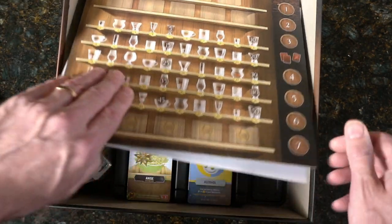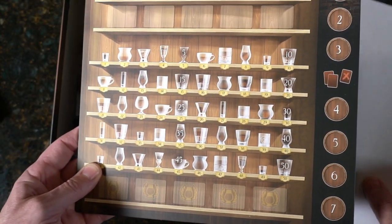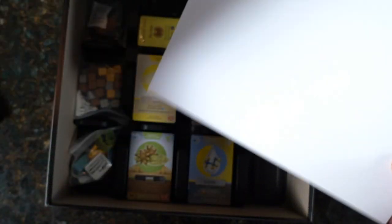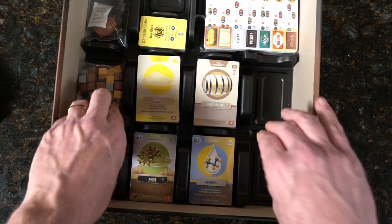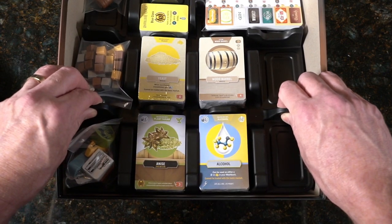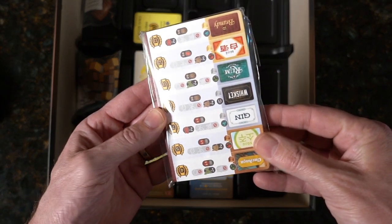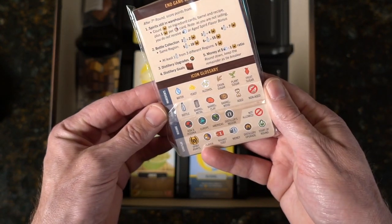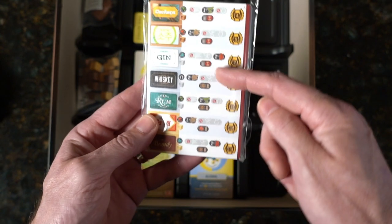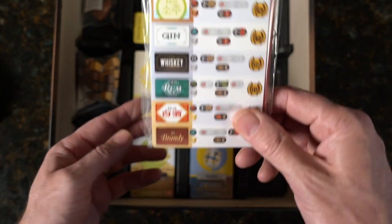Different types of spirits, different types of glasses for said spirits. And these look like a card — different types of spirits again. End game scoring. So this is like a little helper aid telling you what you're going to have to distill for said spirit.